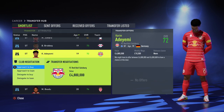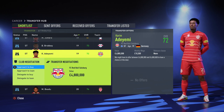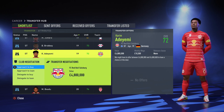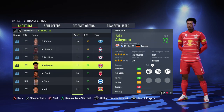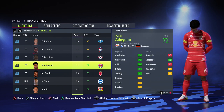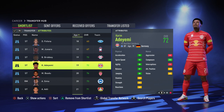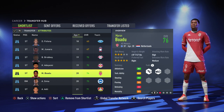Moving on to Adayemi — pretty sure he's going to move to Bayern Munich soon, but right now he's playing for Salzburg. He's 19 years old, 4.8 million value. I used him in the last game and he had 33 goals in 35 games, so I definitely recommend him. He's left-footed, has four-star skills, and I believe last year he had five-star weak foot. He's got 90 plus pace on both acceleration and sprint speed with 89 jumping — insane.